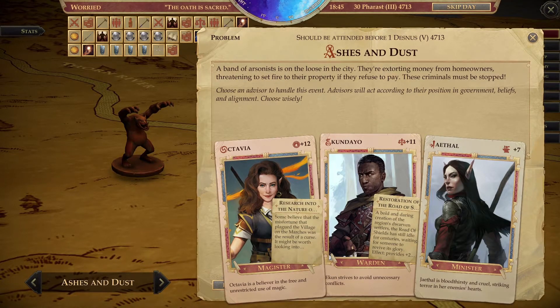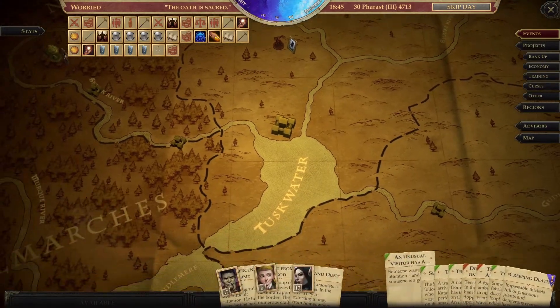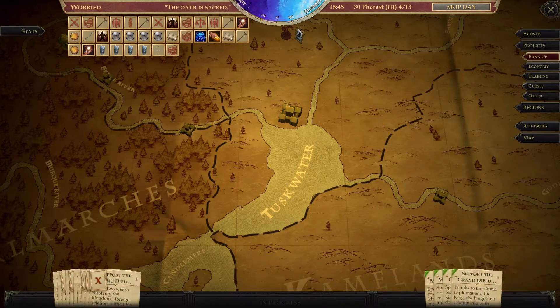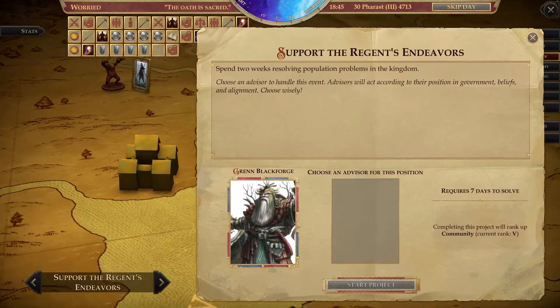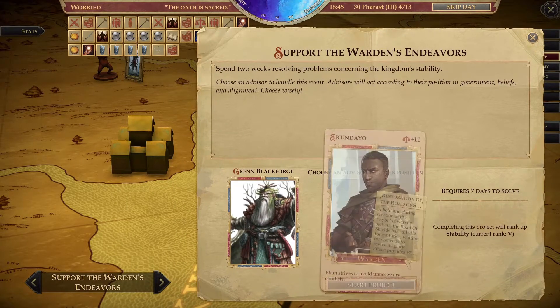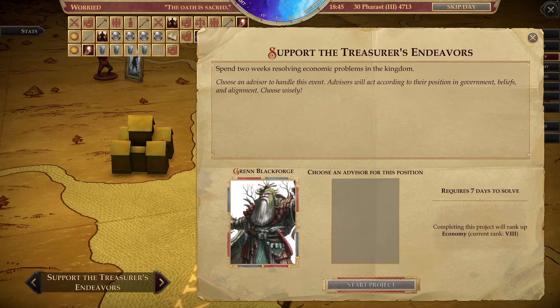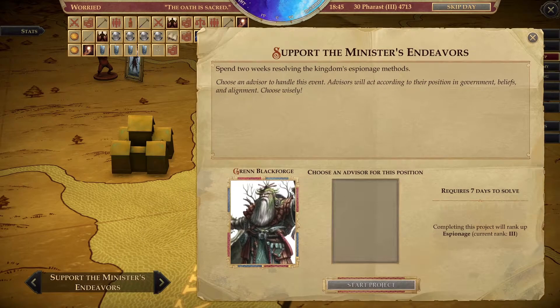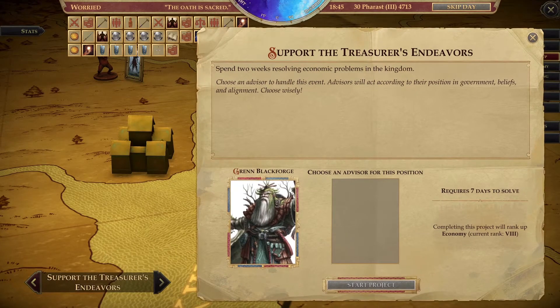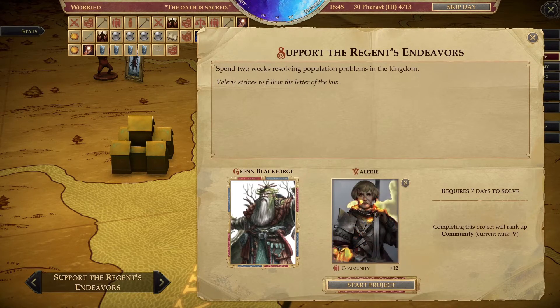I could send Jaethal to deal with the arsonists — it's again a really low chance to succeed. Let's just do that, and then we're going to start ranking up whoever is available. Our regent was available, counselor is available. Let's start in the beginning with our regent — community to rank six, that would be good. Seven days.